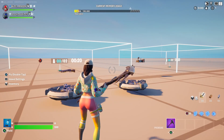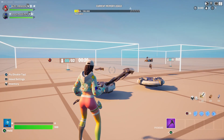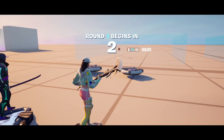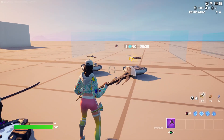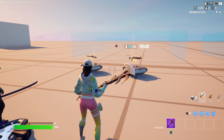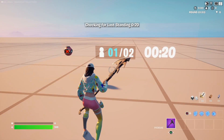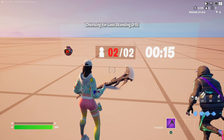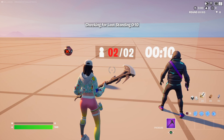First I'll show you a playtest so you can see what we're doing, and then we'll jump into the settings. The timer is not going to start until the players are actually in the zone. When I go into the zone, that's when the timer starts. Right now it's all red — that's because there are two or more players in the zone.